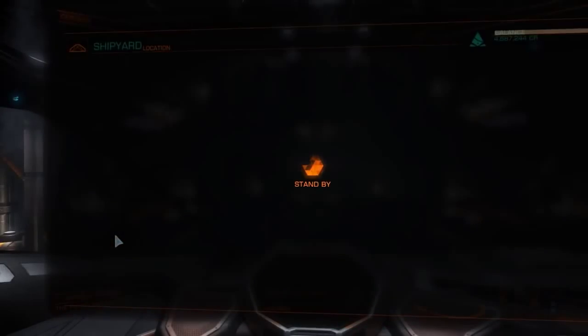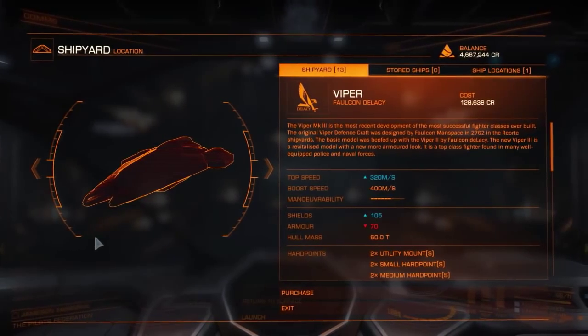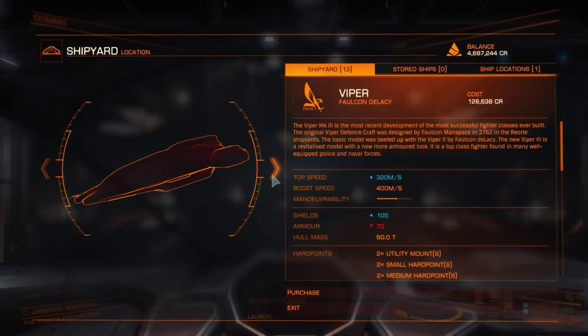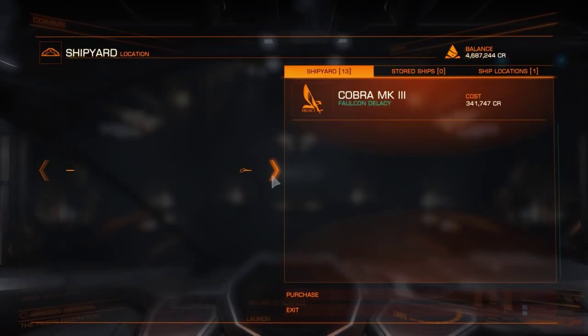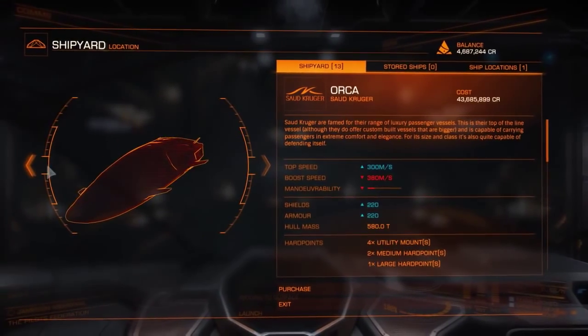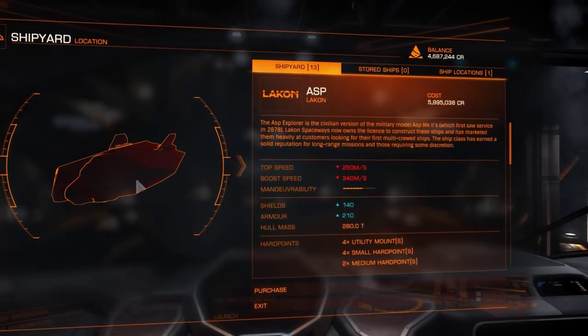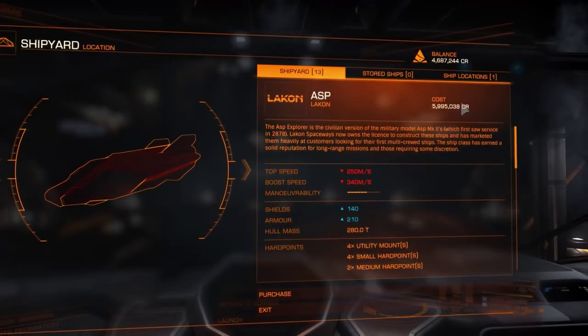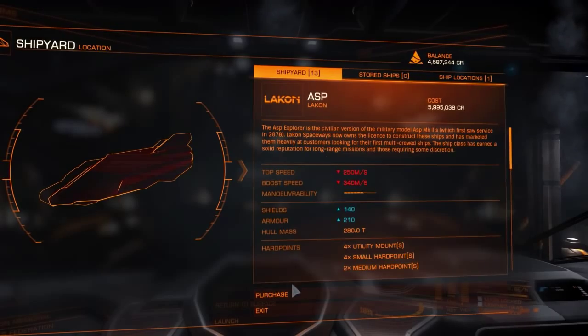But anyway, we're here now, so let's go into the shipyard. I'm actually at Jameson Memorial, which you might have heard as the Founder's World, which means I get a bit of a discount. The Asp normally costs around 6.6 million credits, and here it's about 6 million credits, so it's a bit cheaper here.